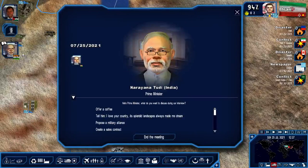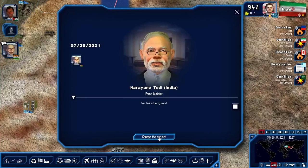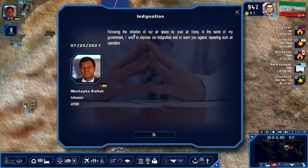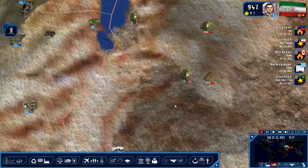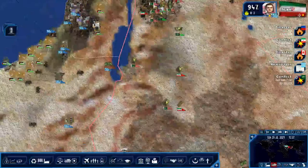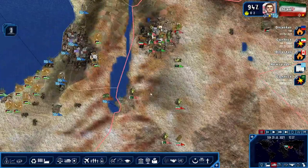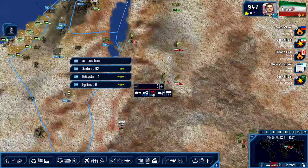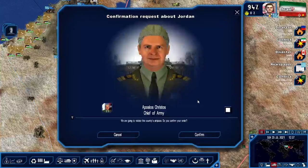Prime Minister of India, I don't need to meet with you anymore. Violation of your airspace by your air force - I wish to express indignation and warn you against repeating such an operation. 14 tanks there, 23 there.